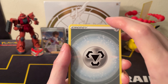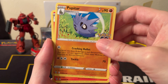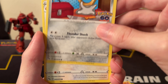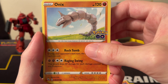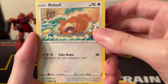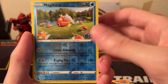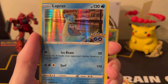Okay, final pack: Metal Energy, Pupitar, Charmeleon, Lure Module, Meltan — I like the Meltan card — Bi-Barrel, Onix — pretty nice Onix too — Camerupt, Bidoof, nice Squirtle, reverse Magikarp, and another Lapras. Wow, three Lapras!